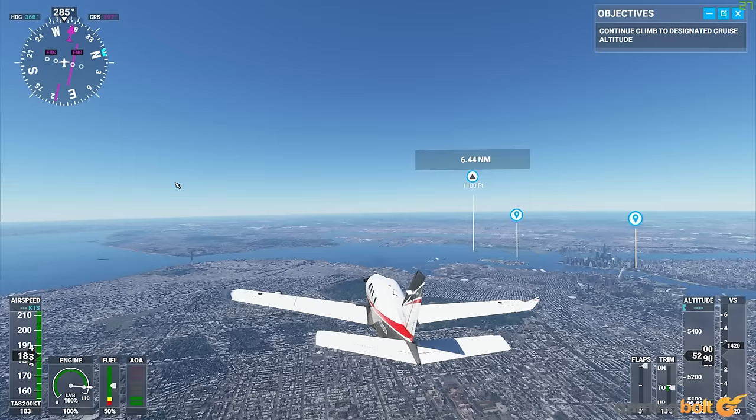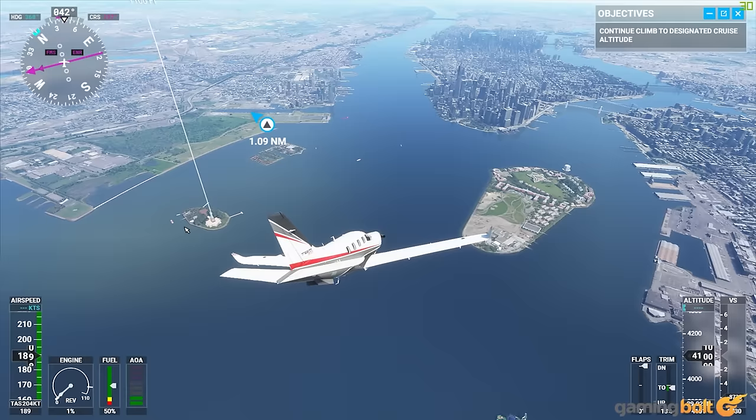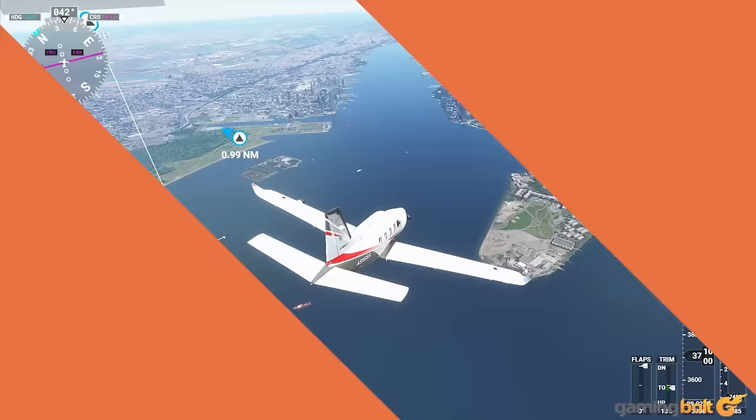Traveling to Landmarks. When traveling to landmarks, it's important that you set them as your destinations, not your departure points. If you set them as your departure points, your aircraft will spawn in the air right by them, and you'll fly past them within seconds, which means you'll barely get the chance to take in the scenery.